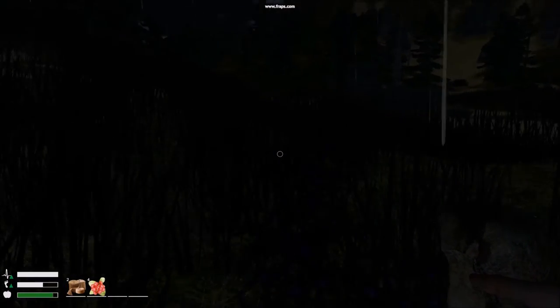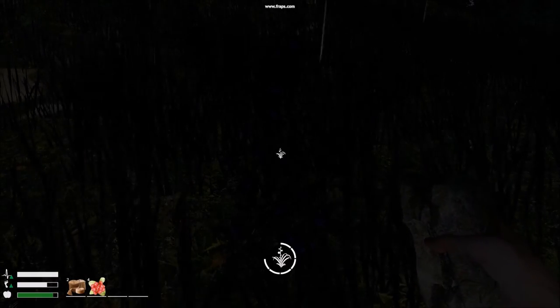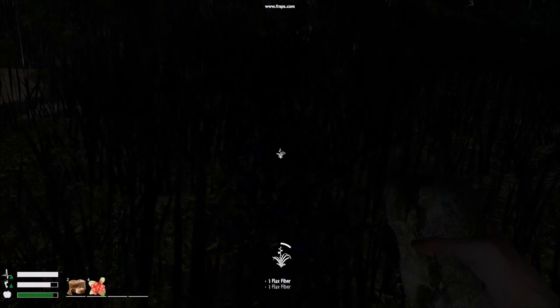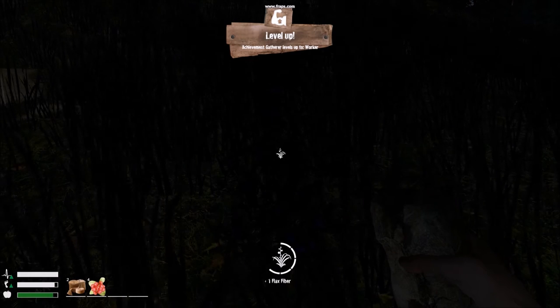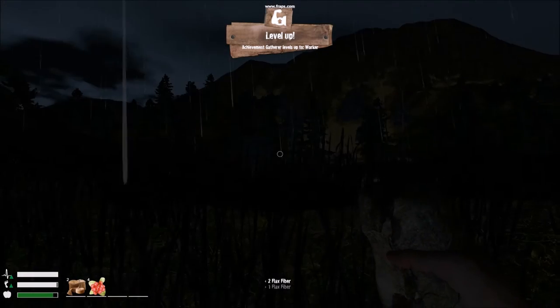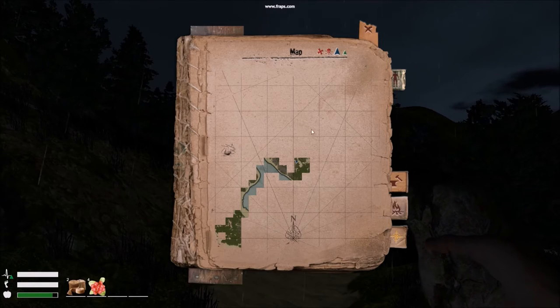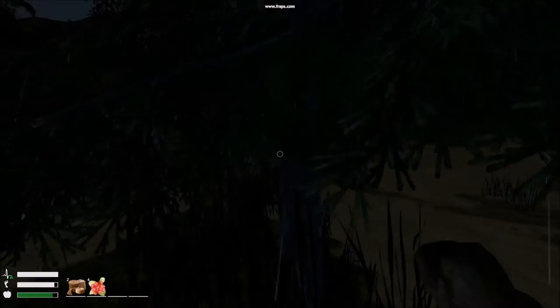It's night time now. This is Flax — the first thing you want to look for and collect. You need loads of it. I always remain crouched by holding C because you have less of a target profile. On East Island, head to the North Valley where the Flax is. Start hitting those trees, but rotate while you hit so you can see people creeping up on you.